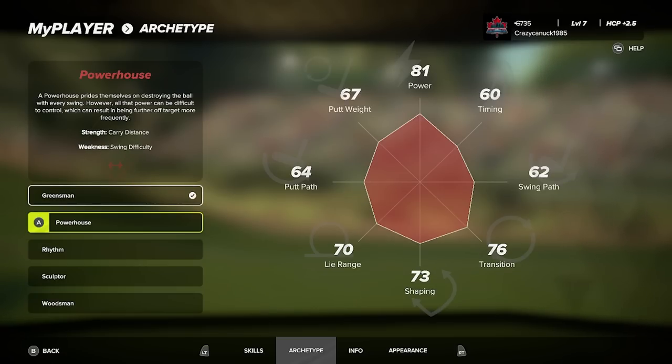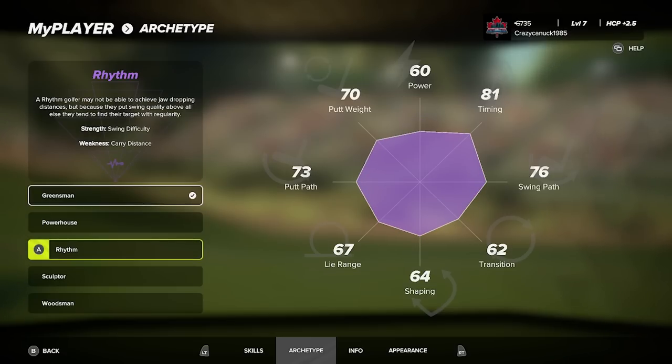The Powerhouse build is the second archetype. I imagine everyone will be clamoring to this one right away, but it does have a very big weakness: swing difficulty. You get that big carry distance, but swing timing and swing path are not good at all with the base build. The Rhythm archetype is essentially the opposite of the Powerhouse — excellent timing and swing path, but very low power.